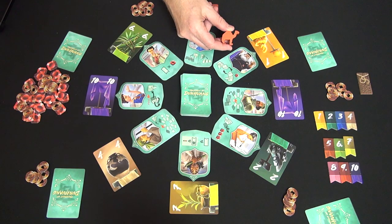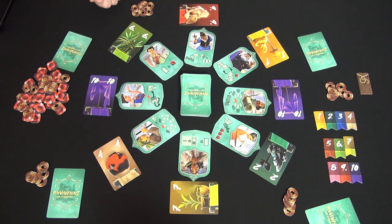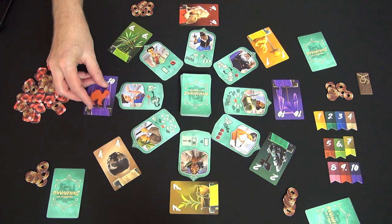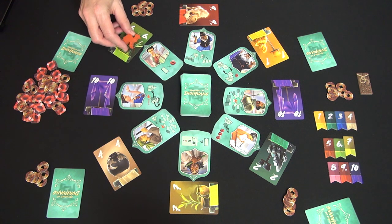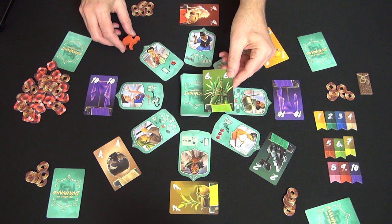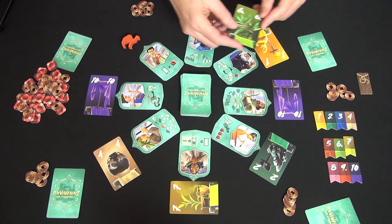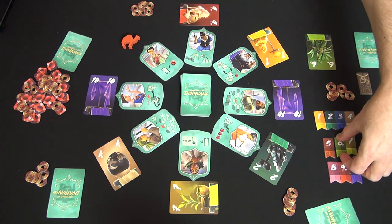To complete setup, the player to the right of the start player places the camel on any card around the table. On a turn, you first move the camel one or more spaces — the first move is free and each additional space costs one coin. So moving two spaces costs one coin, three spaces costs two coins, four spaces costs three coins, etc. If I stop here, I pay one coin. I then take the card I land on and either add it to my hand or place it in front of me. And if I now have as many cards of that type or more compared to each other player, I take the majority token.